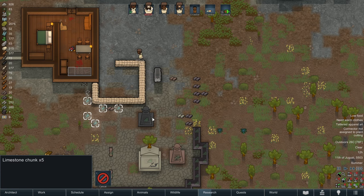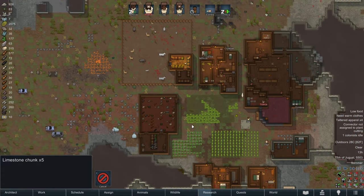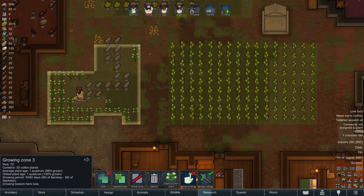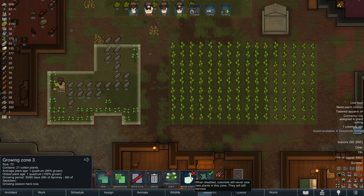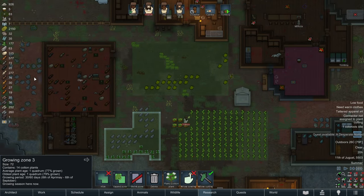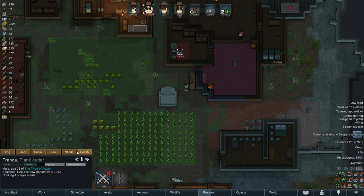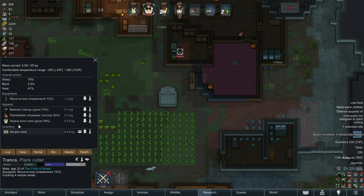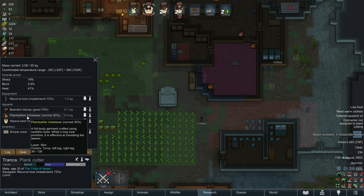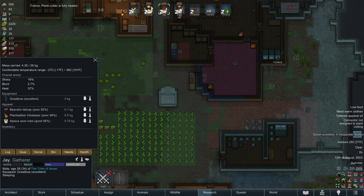We do need to haul all of these blocks as well - no stone chunks. It looks like we are getting in our harvest of cotton this year. So I'm going to go ahead and set the field so that we don't allow any more sowing. This way we're going to have our planters focus on the hay and the corn for the rest of the season. We've got plenty enough cloth to work with. I think most of our colonists are currently wearing tribal wear, and I think we should be able to have them replace it with shirts and pants.